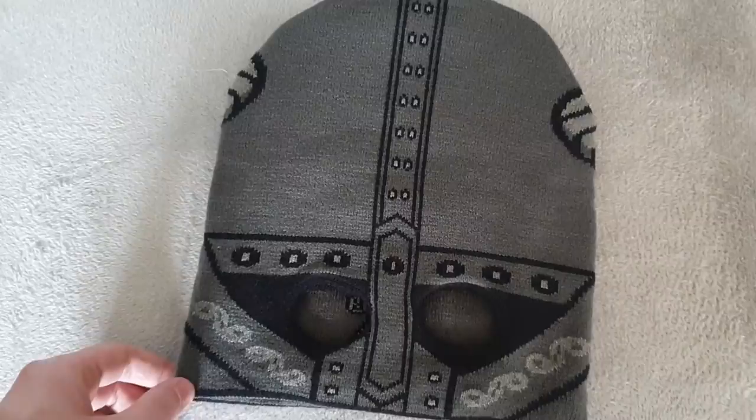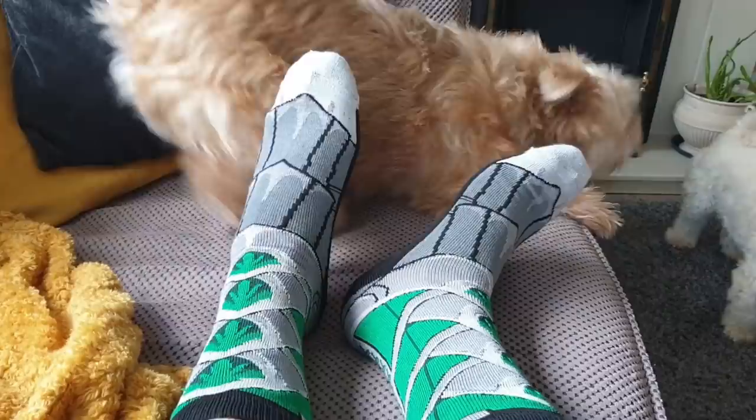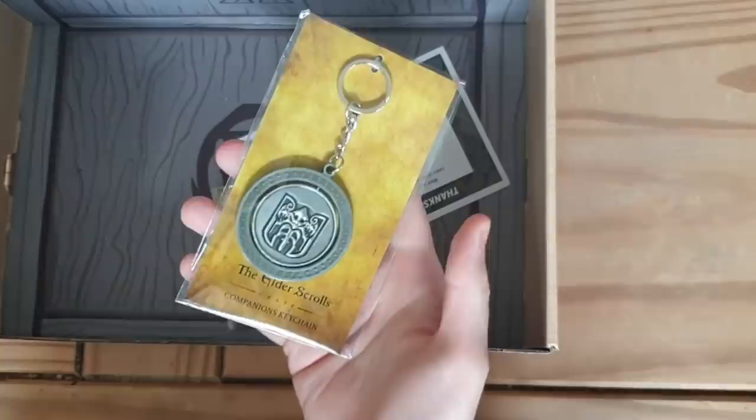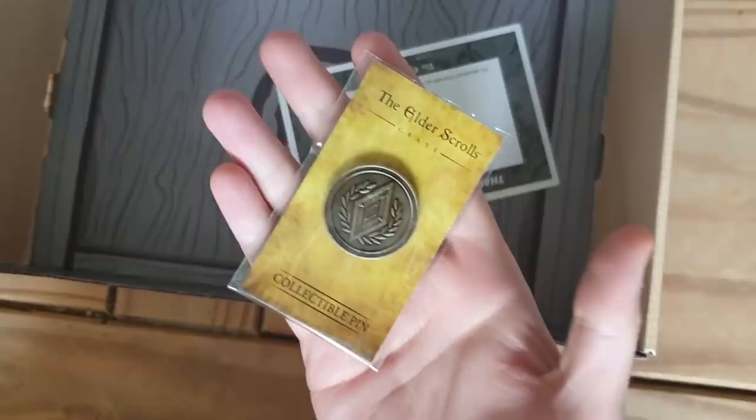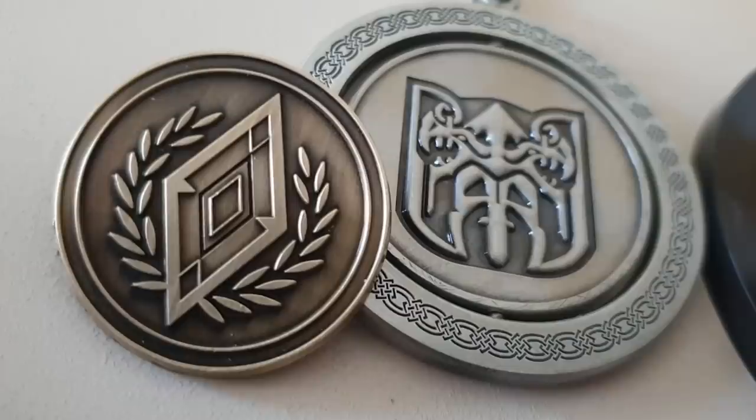The pairing beanie is that classic Dragonborn helmet style. Alongside that we've also got a brand new pair of socks. These are designed after one of the styles in ESO, but they also kind of look like glass armour too. There's also a Companions keychain. This has a surprising amount of weight to it, it definitely feels solid. The middle bit also rotates, showing the two faces of the Companions Guild, revealing their secret werewolf circle. And finally, the last piece is an Imperial pin, another fantastic piece from my ever-growing loot box collection.